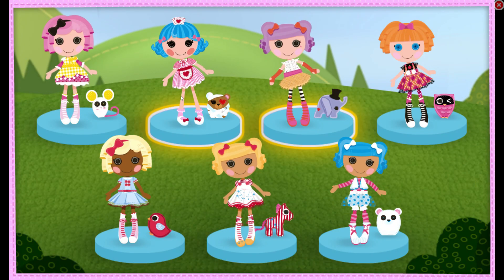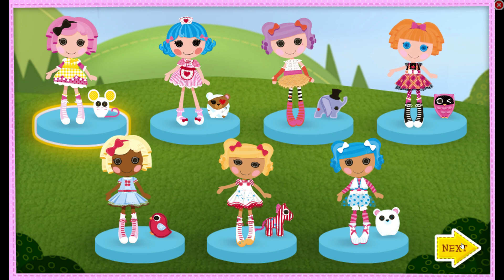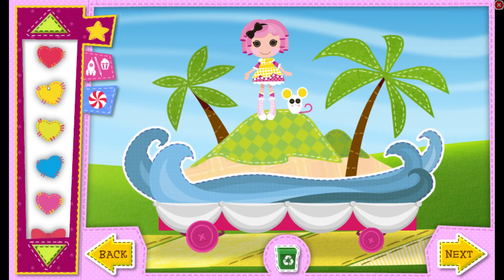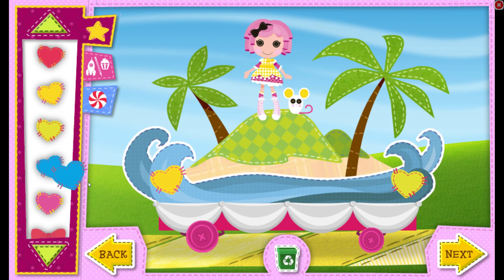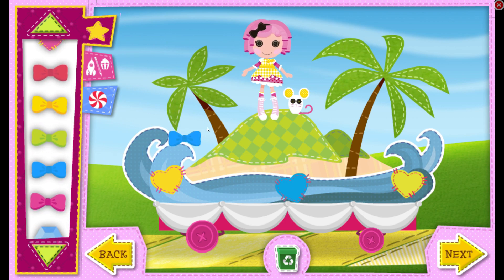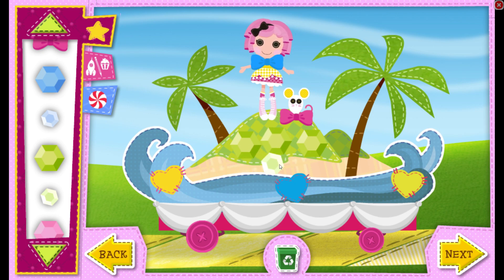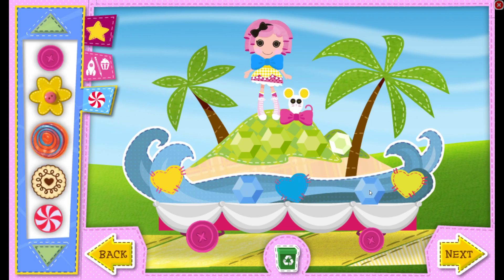Thanks to you! Let's pick the friend for your first surprise. Crumb's sugar cookie — perfectly perfect! We're ready to choose a float. When you're ready to start — great choice! You're a great decorator! When you're all done with this float, select next to start on another one.